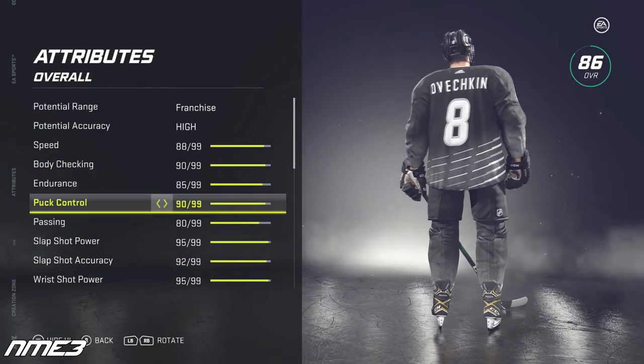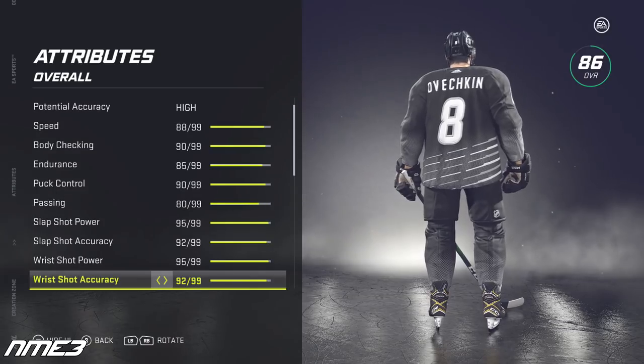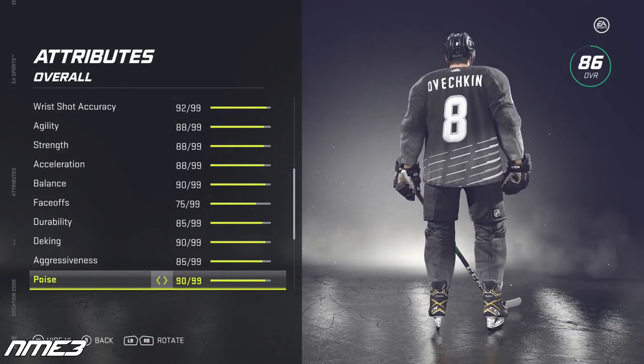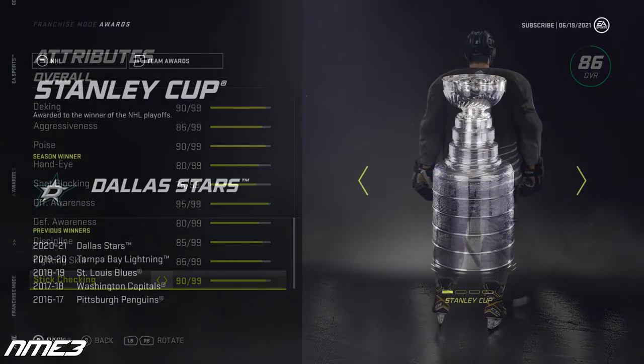This is the Ovechkin build I created. He is at an 86 overall, but don't worry, he will end up growing. Now we're going to assign him to a team overseas and send him to the 2021 NHL entry draft to see who picks him.